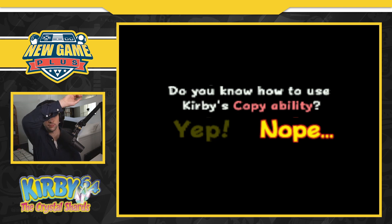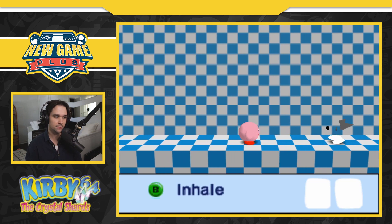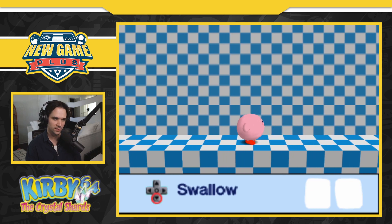Do you know how to use Kirby's copy ability? Yes, but let's just see what the tutorial has to offer. B to inhale, then down or B to exhale — but I think you hit down if it's anything like Smash Brothers to copy. Yes, swallow.